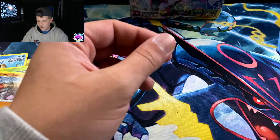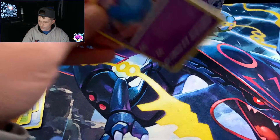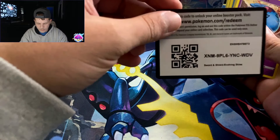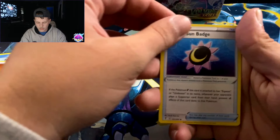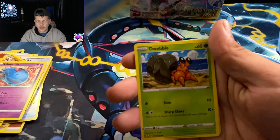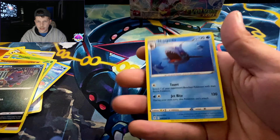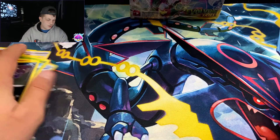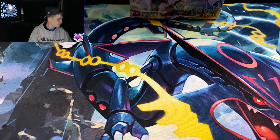We sleeve up all the holos — they go in a binder anyway but we sleeve them so they don't get damaged. One more pack then we'll go to the ETB. So far we're good, guys. We don't really have any major hitters. Water energy — Moon and Sun Badge, Togepi, Wobbuffet, Luvdisc, Crobat, Zora, Kirlia reverse, and a Sharpedo non-holo. That holo is actually pretty nice.